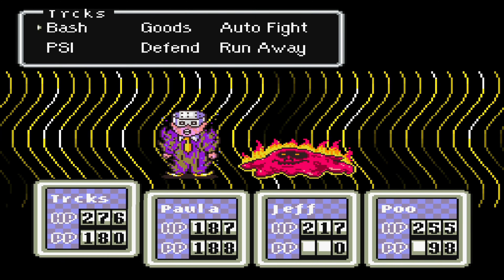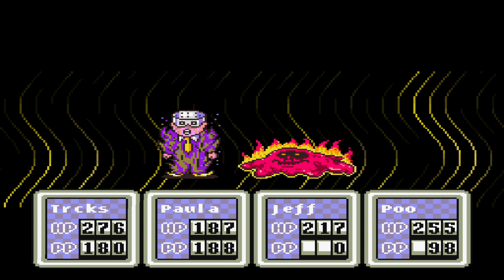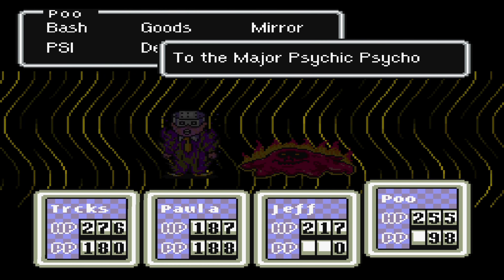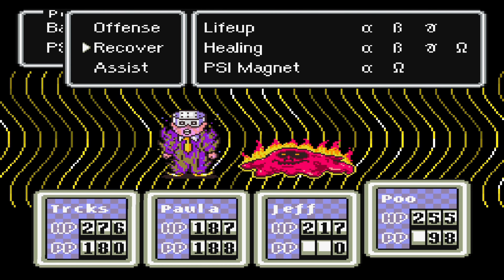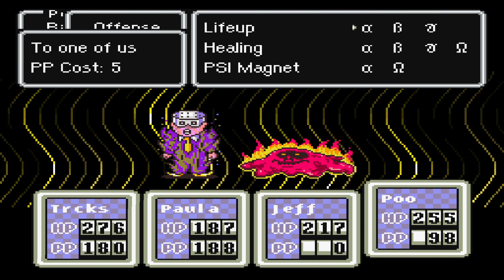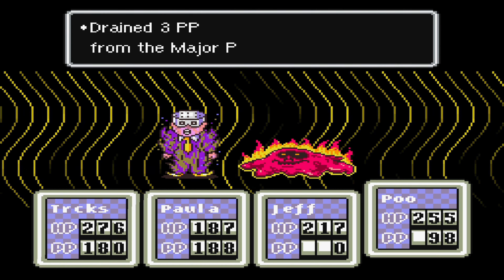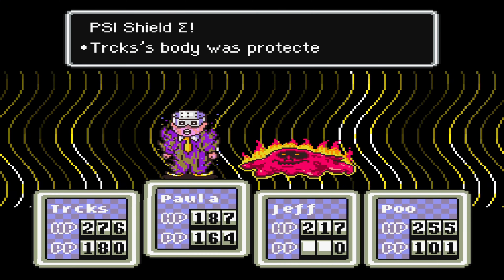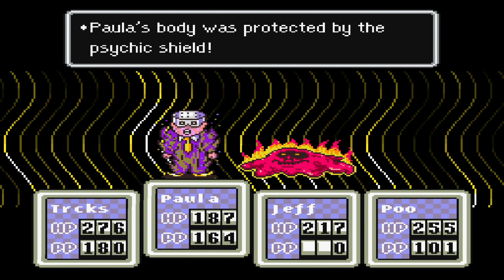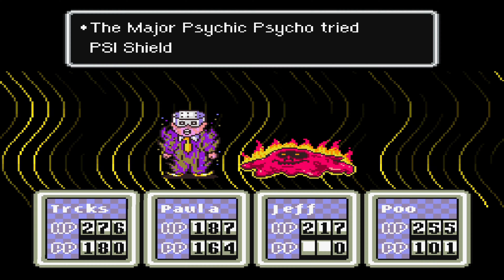Here's a new setup: Major Psycho and a Soul Consuming Flame. Shield — especially because of the Psycho. Poo can try to steal some of their PSI, because I'm already below 100 with him. Magnet Omega — three. Oh, and the flame does not have any PP, so apparently he also cannot use PK Fire. Good to know. But we know that guy can.